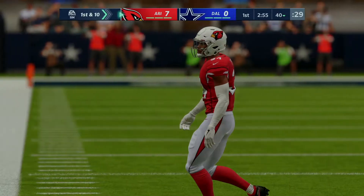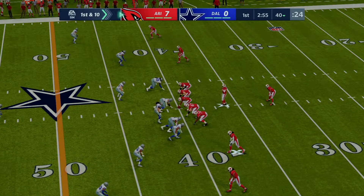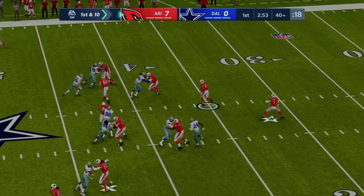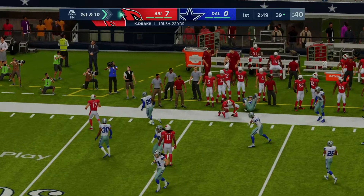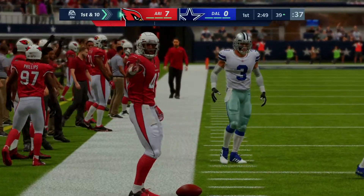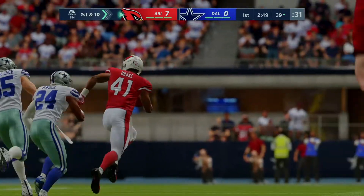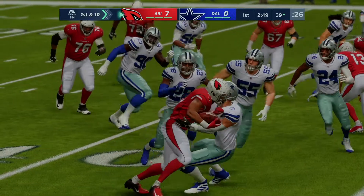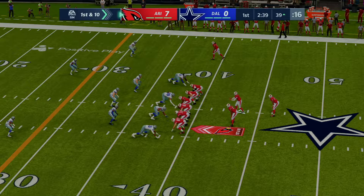The Cardinals have to be thrilled with that first drive. They spent all week talking about taking an early advantage on the road — going up a score takes the crowd out of the game. Murray gets the ball out of bounds but not before taking it inside the 40 — 22 yards and a first down. He fought off a tackle, showing it's all 11 defenders' responsibility to stop this guy, and they were unable to do it on that play.